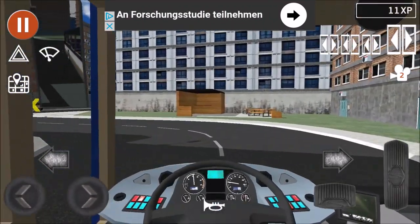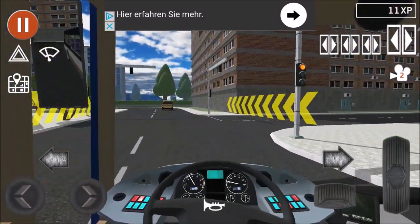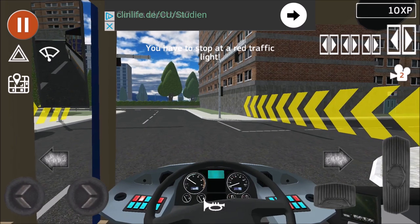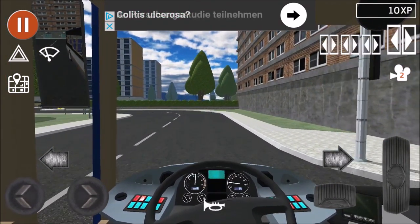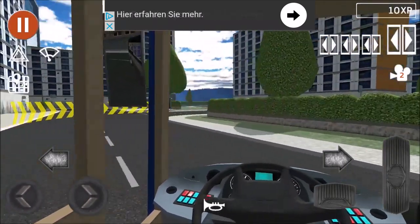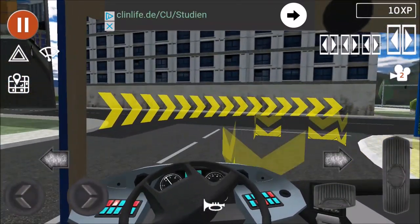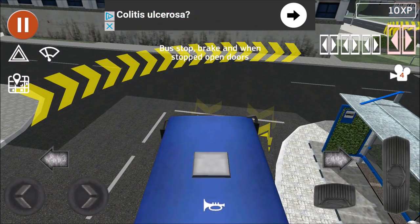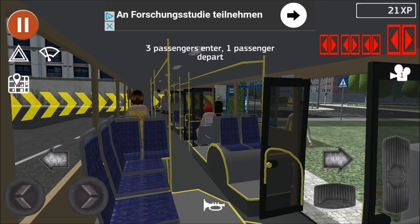Let's live a little! That's red, okay you have to stop - I hate this. Same as the truck simulator, they just screw you over. Oh well, here's a bus stop. People getting out - three passengers enter.